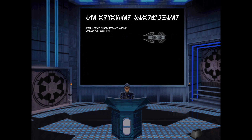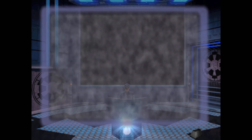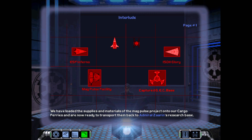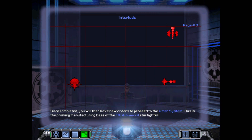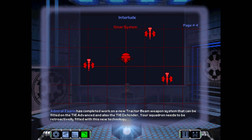Interlude. Wow. After your success, we have loaded the supplies and materials of the Magpulse project onto our cargo ferries and are now ready to transport them back to Admiral Ziren's research base. You will jump back with the cargo ferries to ensure their safe arrival. Once completed, you will then have new orders to proceed to the OMAR system. This is the primary manufacturing base of the TIE Advanced Starfighter. Admiral Ziren has completed work on a new tractor beam weapon system that can be fitted on the TIE Advanced and also the TIE Defender.